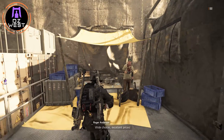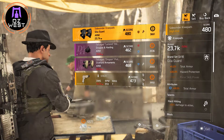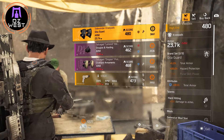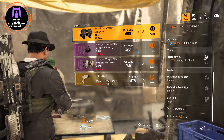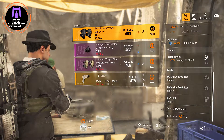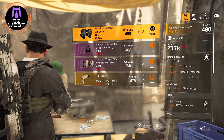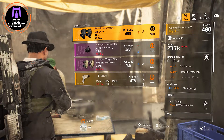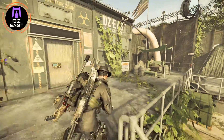After that we're going to the DZ West, and she will sell us these nice knee pads from Gully Guard with 9.5% total armor, damage to elites, and two defensive mod slots. It's only 480 credits, but that 9.5% total armor is pretty decent, and of course there's that hard-hitting attribute.